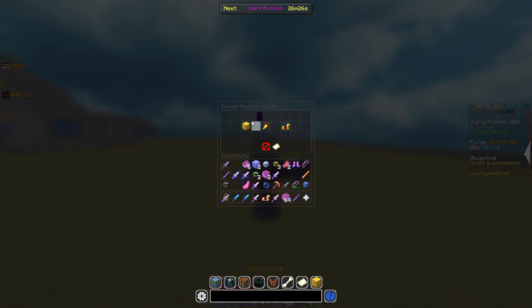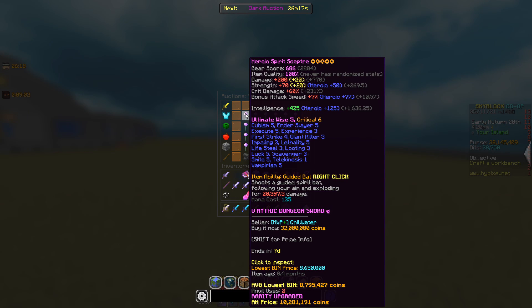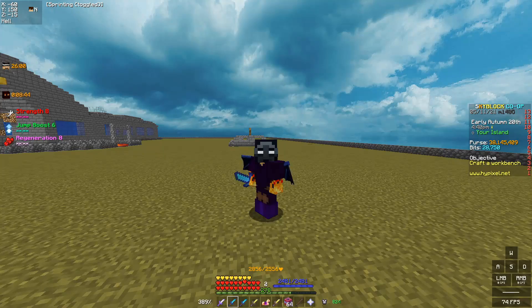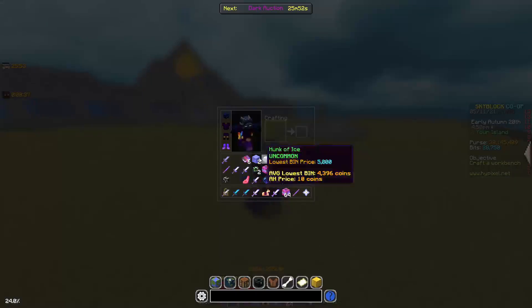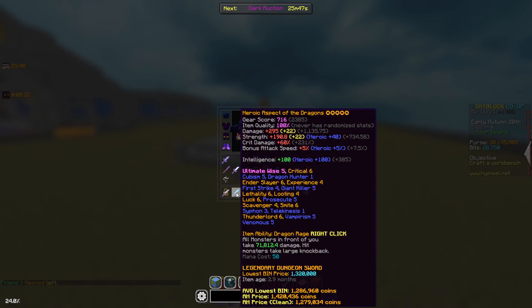Finally, let's see the Spirit Scepter — a really common mage weapon. Here is a pretty decent Spirit Scepter: its base damage is only 20,000, which is terrible, with a 125 mana cost — that's ridiculous. The AOTD is at 71k base damage. So it's way better than a Spirit Scepter, comparable to a 100 mil Midas Staff, and it costs only 3 million coins — and it's not even maxed out yet.